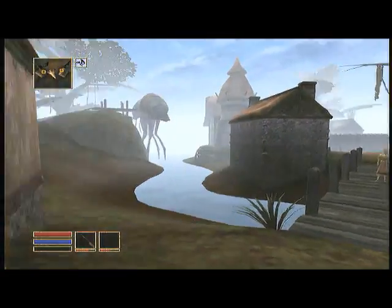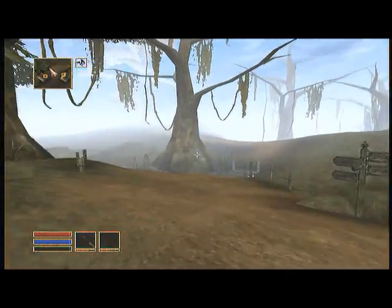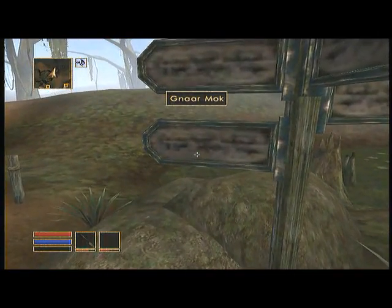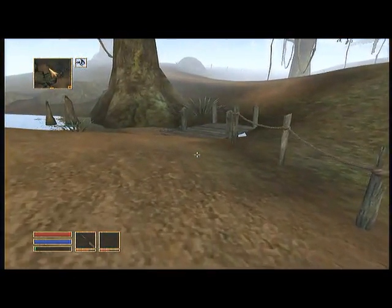We're going to go get our enchanted sword. Go out to the edge of town, with the silt strider to your right and some houses. Go up to these signs — over here on the left are signs for Narmour and Lud. Just follow that trail across this little bridge.